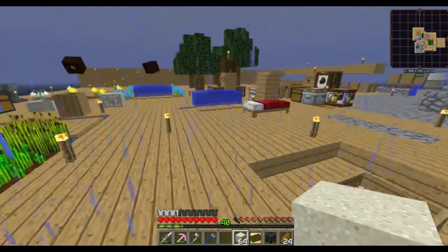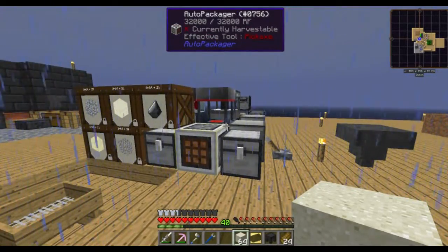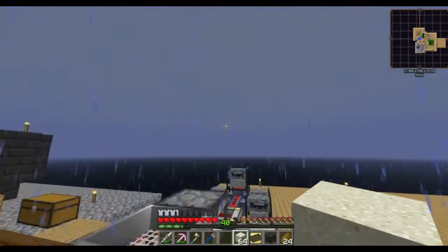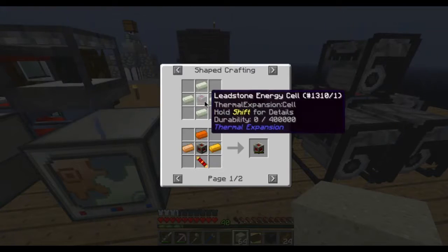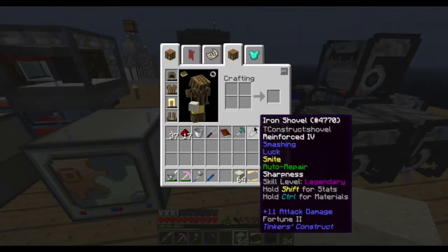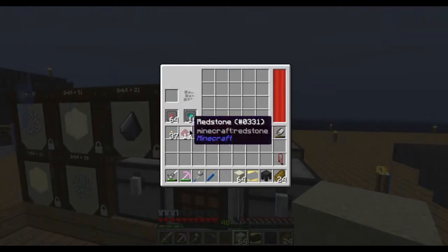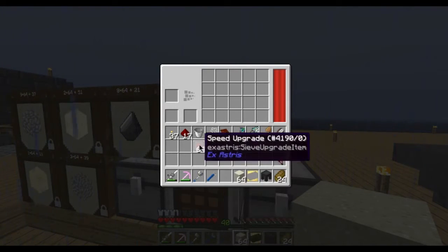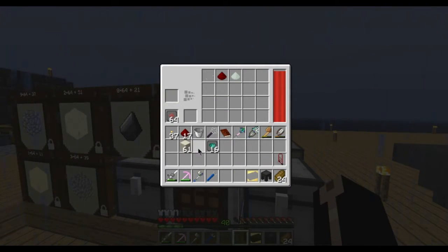What's up guys, btps here, welcome back to another episode of Agrarian Skies 2. I'm just kicking it by my sifting setup here. Stuff is going pretty damn well. I spent a little bit of time doing some stuff — I got a hardened energy cell, which if you don't remember is the leadstone energy cell upgraded. Basically any redstone I got I put towards that, and any iron I got I put towards these upgrades. This takes 6 RF a tick on its own; with 64 speed upgrades it takes 81 RF a tick and runs pretty damn fast.